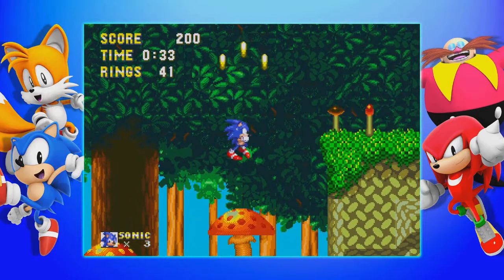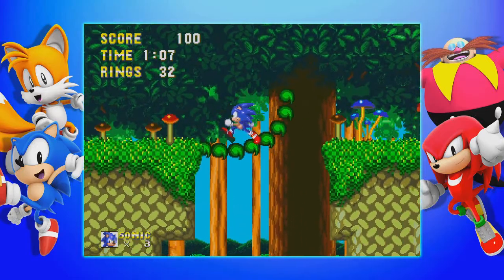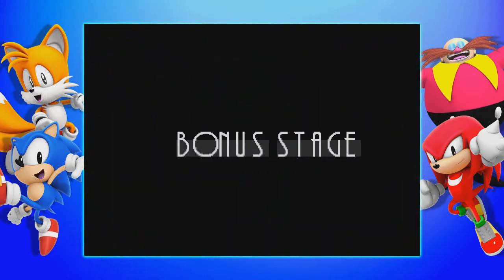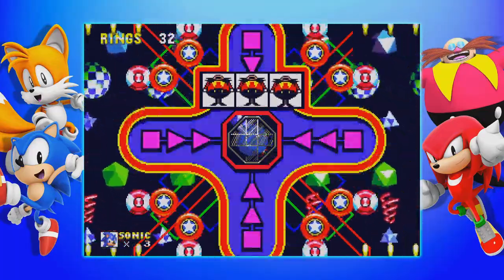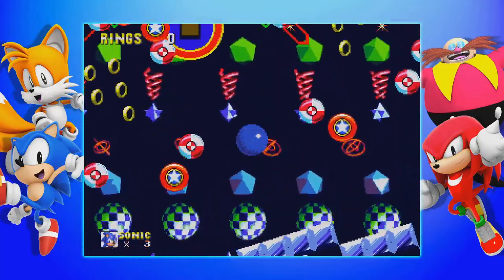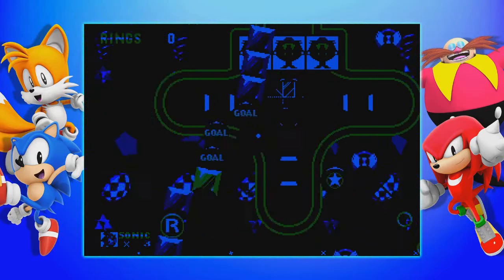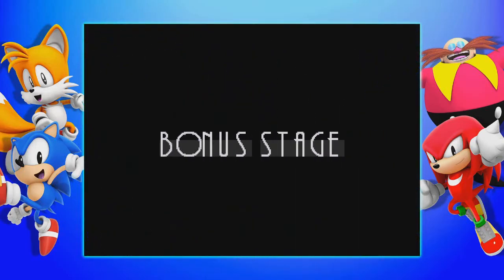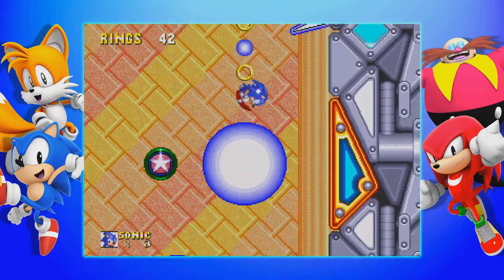Bonus stages return as well, but this time there are two of them. They're accessed in the same way as in Sonic 3, but the ring requirement is different. If you cross a checkpoint with between 20 and 34 rings, you'll get Slot Machine. Slot Machine is a combination of Sonic 1's special zones and the slot machines from Sonic 2's Casino Night. However, unlike in Sonic 1, touching a wall for too long will eventually turn it into a goal sphere, thus kicking you out. If you cross a checkpoint with 35 or more rings, you'll get Glow Ball. You just traverse these Glow Ball thingies to the top of the level, trying to avoid the laser.